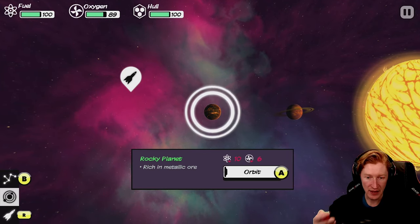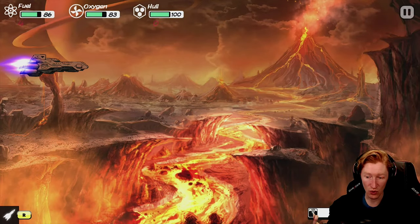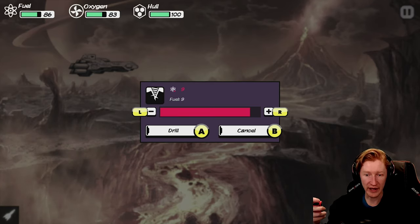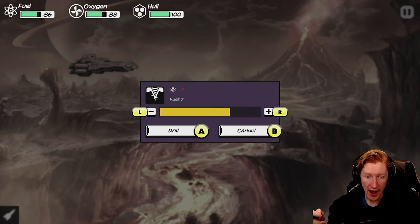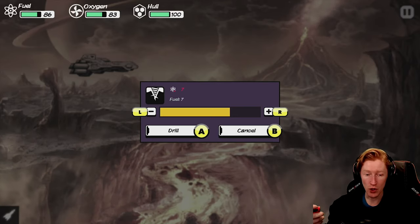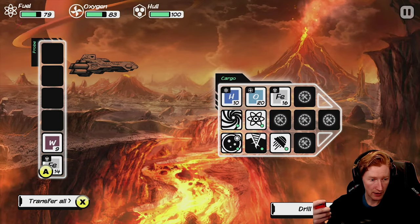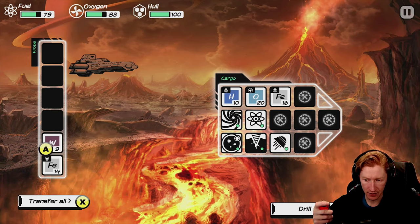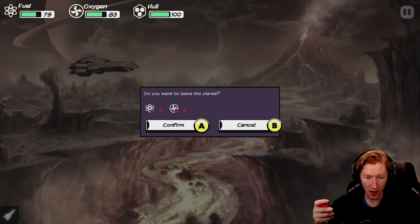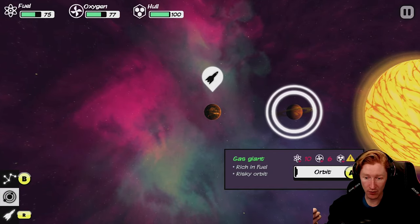Now that we jump to a planet, we want to orbit it — that's going to cost us some fuel and oxygen. We can also land, which costs even more resources. Now we have the option to drill or take off. Drilling takes fuel and you have to decide how deep you're going to dig. You can see this bar changing from green to yellow to red — that's the riskiness of your drill. You drill further, you get more resources, but you may break your drill. Even just leaving the planet takes resources, and moving to another one takes even more.